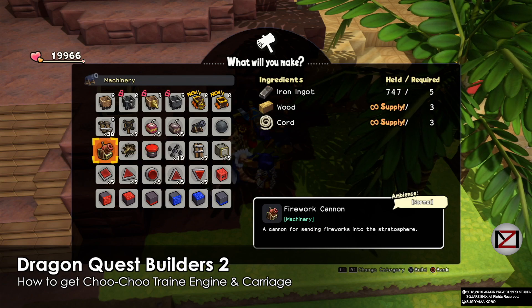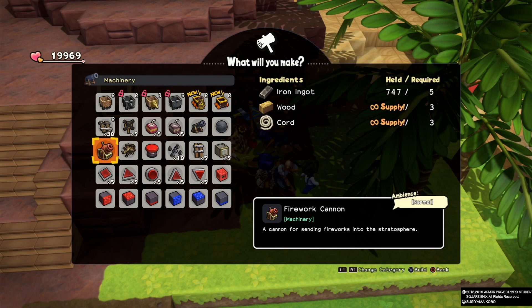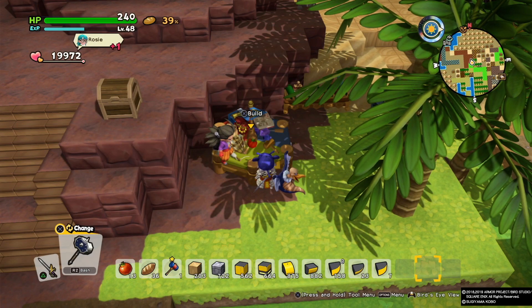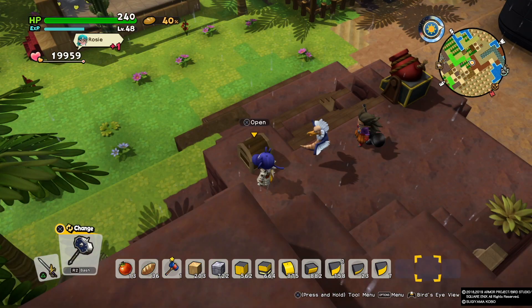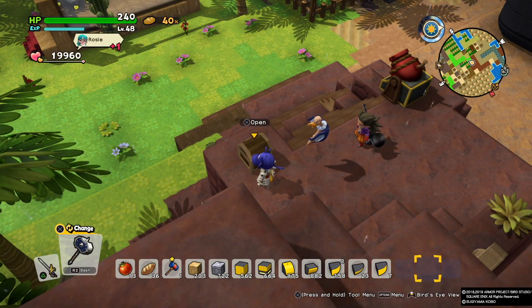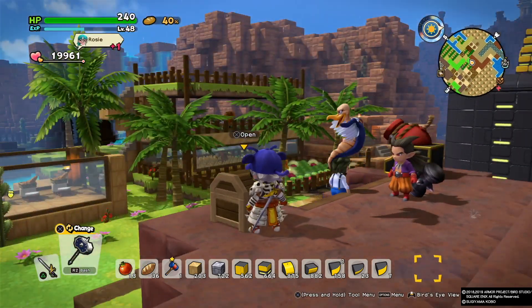Hey guys, welcome back, this is MD. I'm going to show you how to unlock the choo-choo train engine and the choo-choo train carriage. We need the firework cannon for this one, so just build one or a bunch of them and put it anywhere — I put it here near my workbench — and just wait for one of the guys to come in and use it.